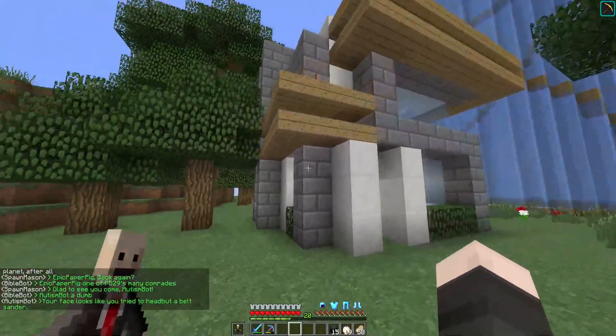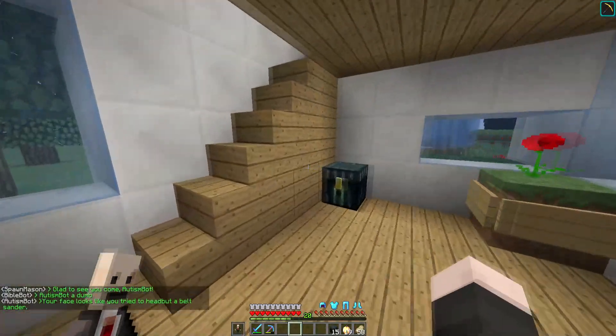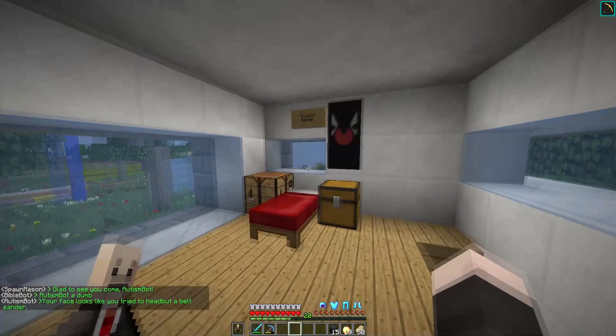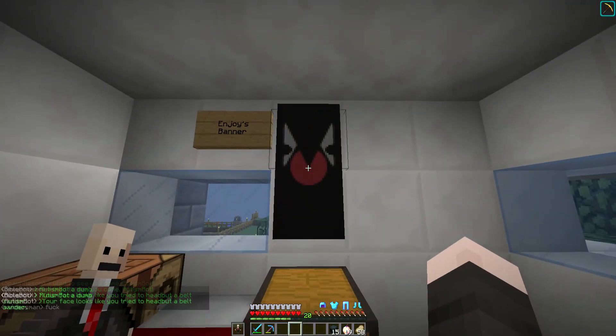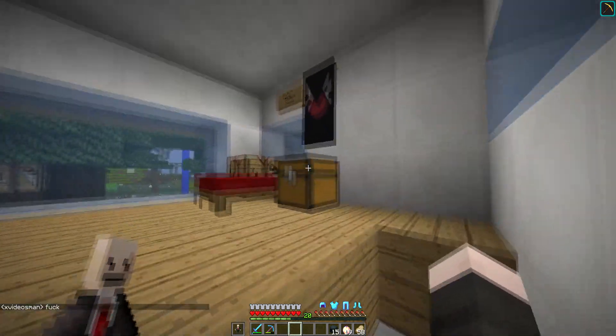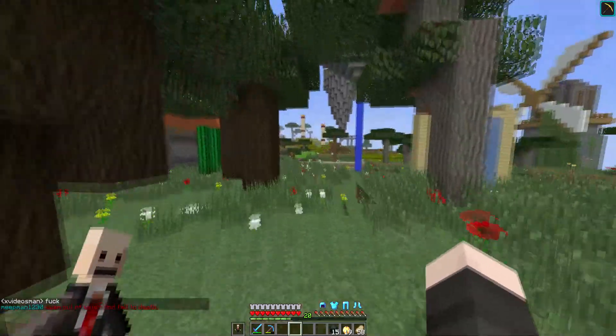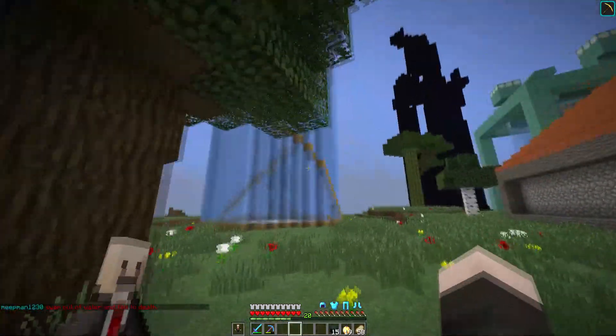We've got another house right here. This is Happiness Bot's place. I like that banner — that's a really cool banner design. Nice little build, and we've got more trees right here.